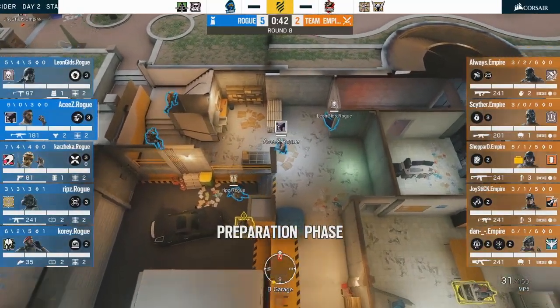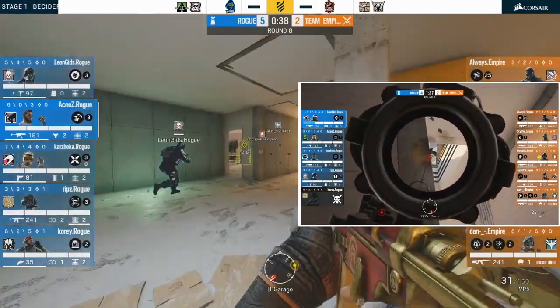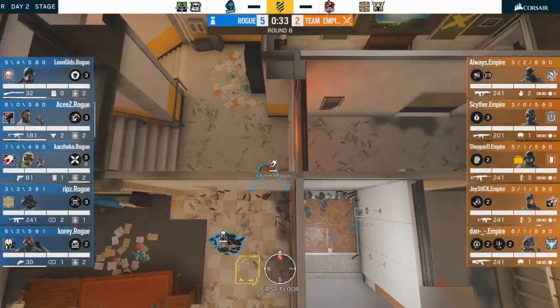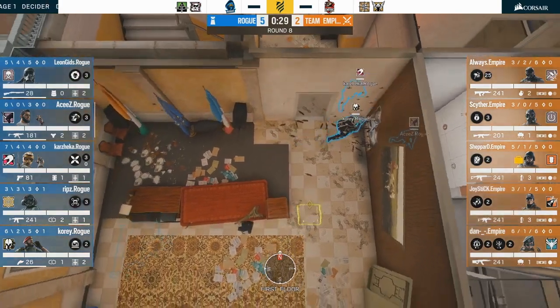Luckily his teammate Aces learned a thing or two in another match, using his ability to dictate where things should go and basically marking the floor, dictating how the hatch should be set up, which he will definitely be playing since it'll be open so he can rotate into the bathroom as needed.